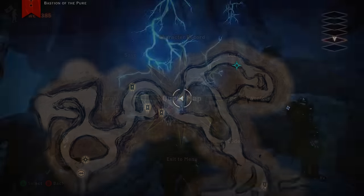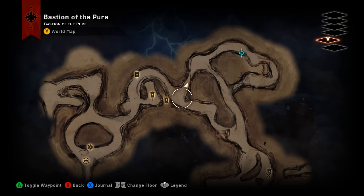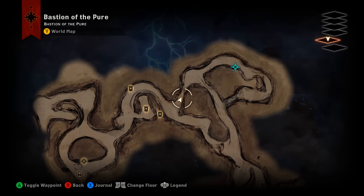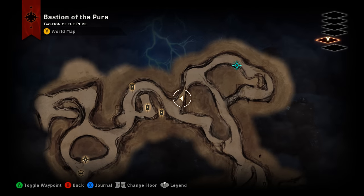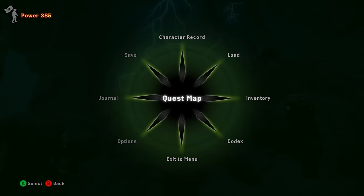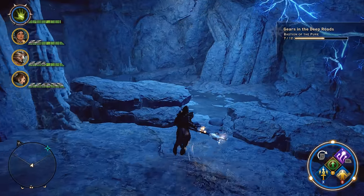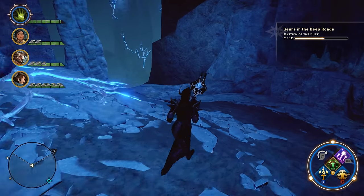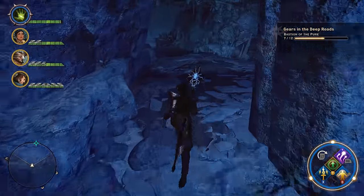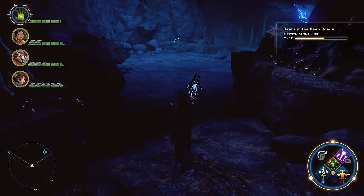For number eight: we went down here to find number seven. Now I'm going to come back up the hill, and instead of taking the right path, we're going to take the path not taken — towards the left. You're going to find number eight over here in this little cave that's kind of obscured and can be hard to find if you're not looking for it. Head down this hill, hang a left and then hang a right and you're going to find this cave. Head inside the cave and then on your right, kind of up on a ledge, you are going to find number eight.